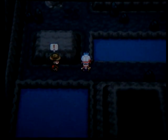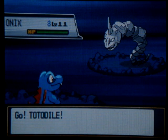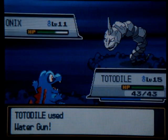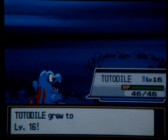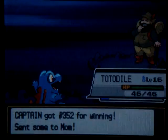Go down this way — there's a trainer here. This is Hiker Daniel. He only has one Pokemon: an Onix, level 11. But Totodile's Water Gun will tear this up, so we shouldn't have any problems. I doubt it'll survive. Dead. Got a bunch of experience and Totodile levels up to level 16. Get a good bit of money too.